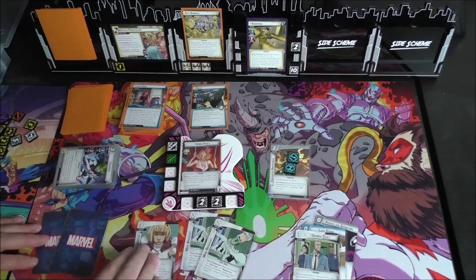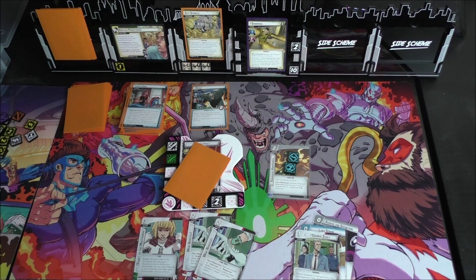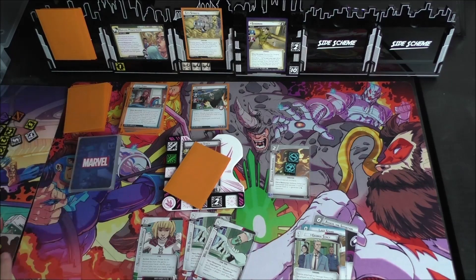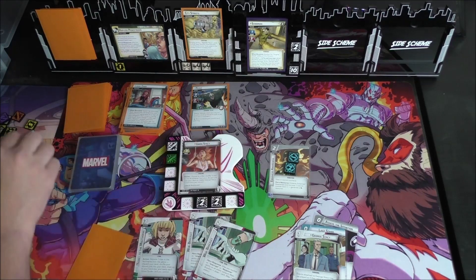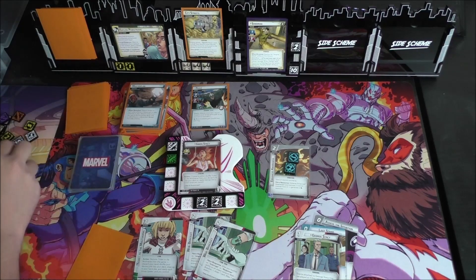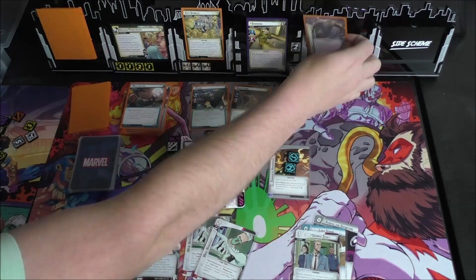We're going to ready everybody, draw our cards, and get dealt an encounter card. We have Web Binding and Make the Call so far, hoping to draw into more Assess the Situations. We drew Strength, another Make the Call, Spider-Man, and PNP. We again do not have the resources to play Spider-Man, but we can Make the Call with him. One threat going on the main — three more threat on the main scheme and we get two encounter cards: Sand Clone and Sand Form. Feeling sandy.